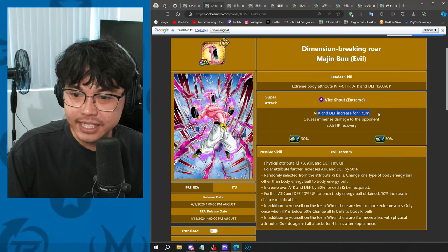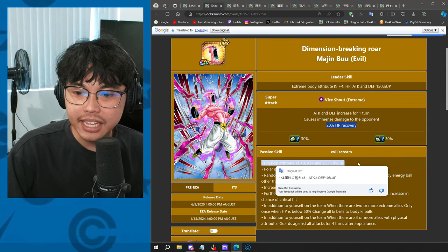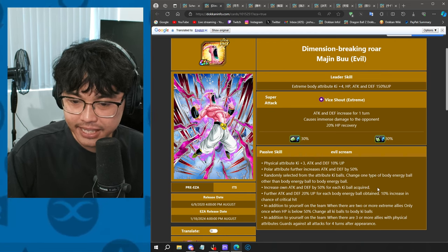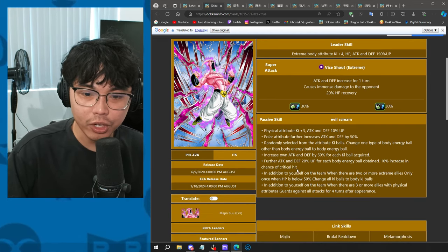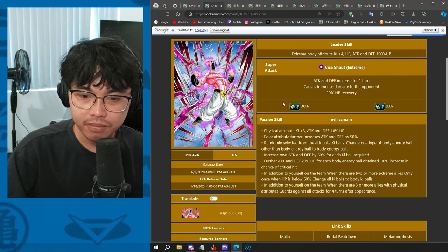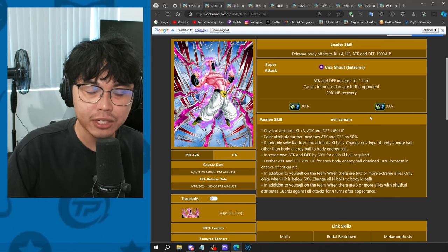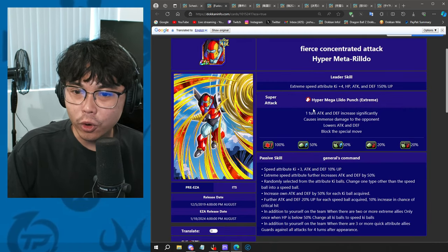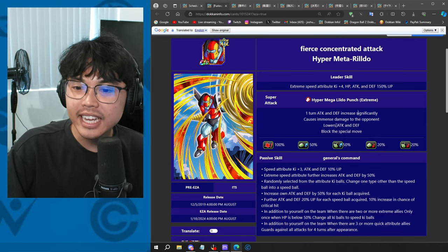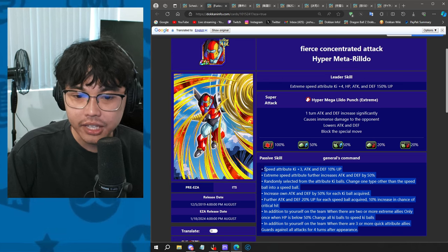For Super Boo, he raises attack and defense for 1 turn with 20% HP recovery — that is a lot. He has the same supporting, same orb changing, same attack and defense amounts: 50% up with 20% and a critical hit increase. It's pretty much copy and paste to the T, except for the extreme allies part that changes all orbs to physical orbs. Rildo greatly raises attack and defense — that's 50% attack and defense — and lowers attack and defense while sealing the enemy. His passive skill is also a copy and paste.